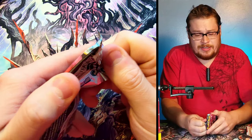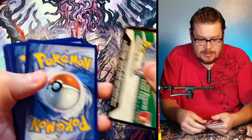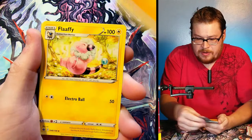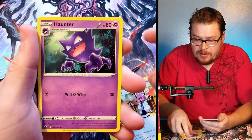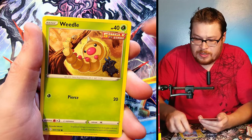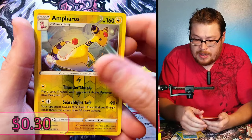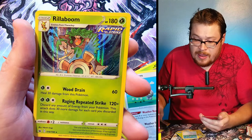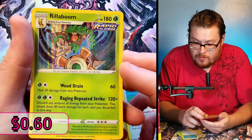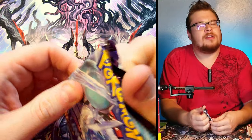Let's go into Chilling Rain — I haven't opened any of this set so I'm excited. Cards include energy, Furfrou, Calyrex, Slowpoke, Crabrawler, Snorunt, Weedle, Castform, Ampharos as our reverse holo, and then behind it a Rapid Strike Rillaboom as our holographic rare. Pretty sick looking artwork on that one.